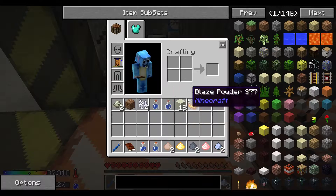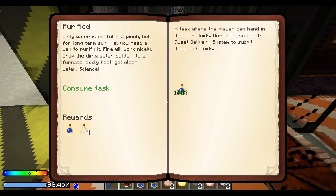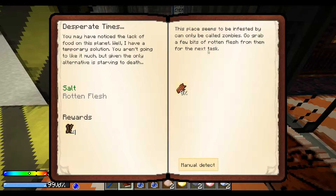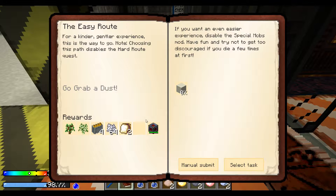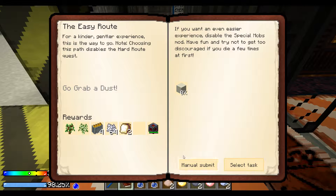Let's manually submit. We got cold water - that's new, we didn't have purify before. We can't do jerky yet. We finished that. Hard route or easy route - I want to do the easier route honestly, just because it's easier.